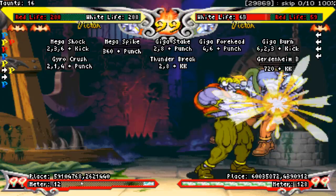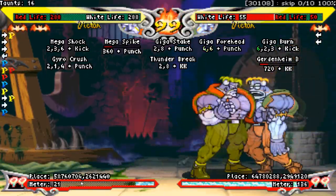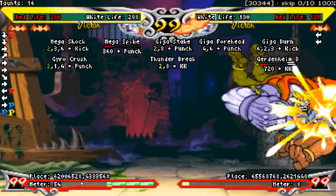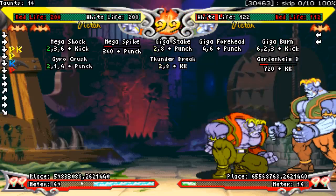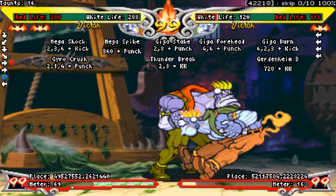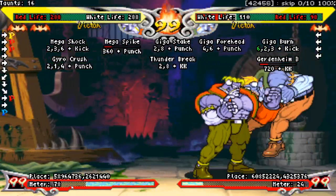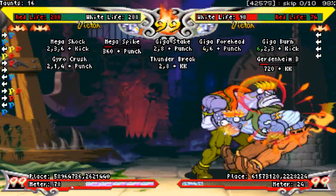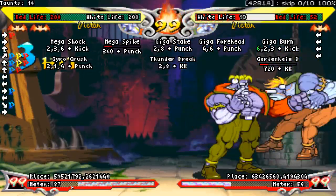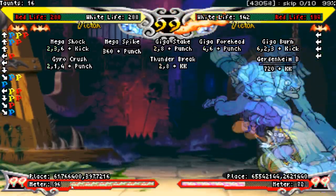His medium punch throw has Victor grab the opponent and crush them with his palm. This throw can be mashed to do even more damage. Regardless of whether the opponent techs or not, they will always flip out and land on their feet when the throw is over, which can lead to some pretty nice okizeme. The heavy punch version has Victor crushing the opponent with his jaw. This also can be mashed and does more damage than the medium punch version. The opponent gets knocked down after this throw, which can give you different okizeme depending on the character you're fighting. However, it leaves you in perfect range to get a quick pursuit afterwards, giving you even more damage.